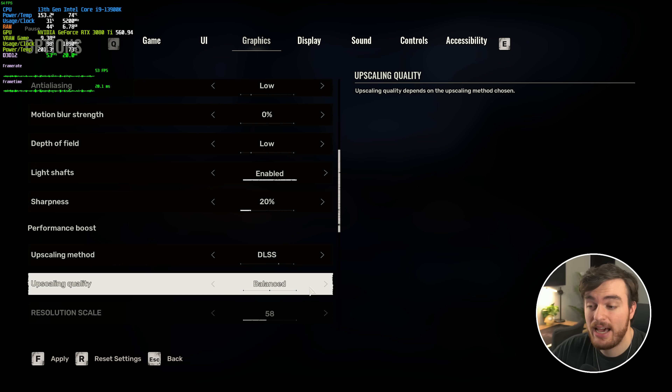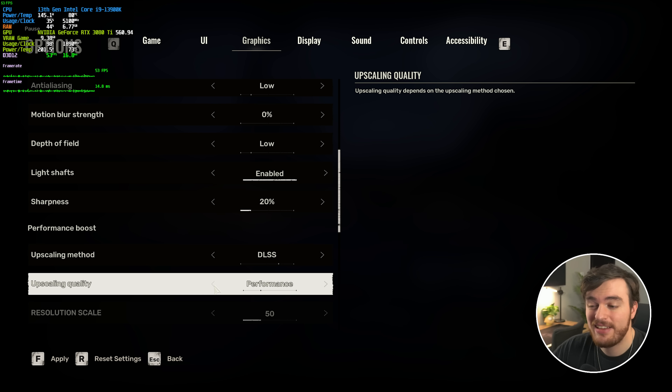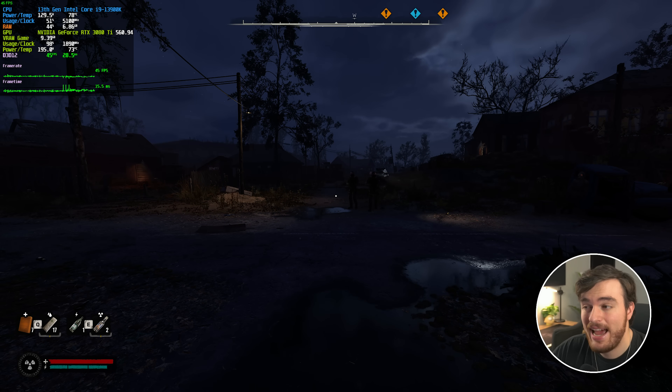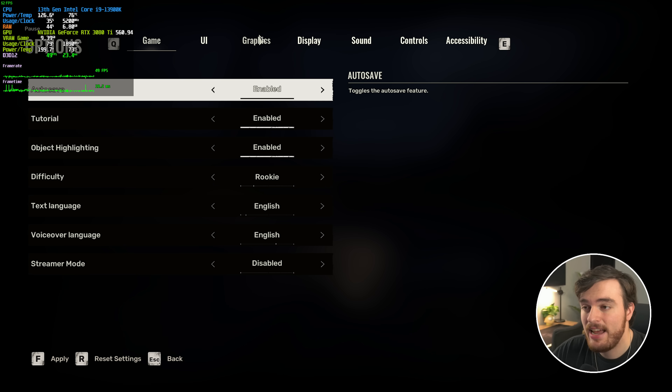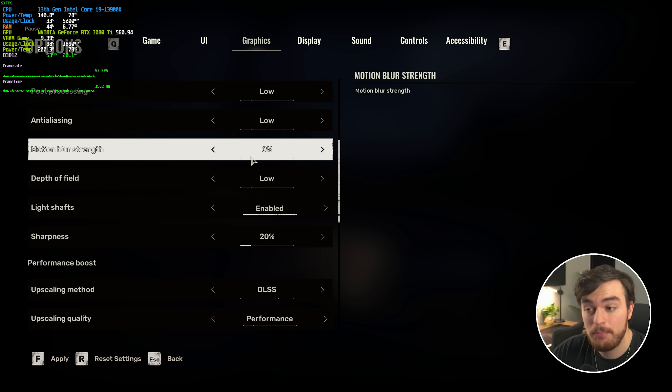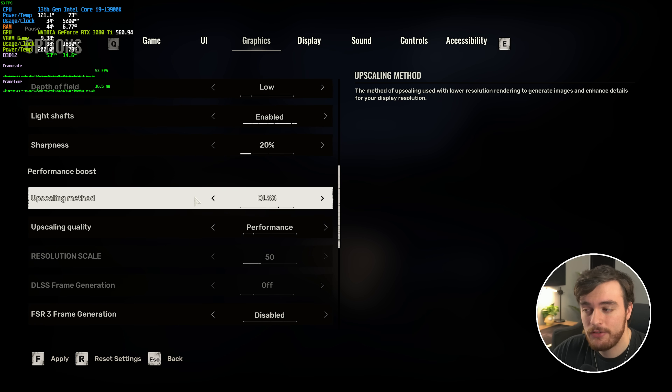Personally, I'll be playing probably at performance or balanced, just because I need that extra performance, as input latency is pretty horrible without DLSS. FSR should give you a very similar result. The one thing I would recommend lowering all the way is motion blur strength. Personally, when this is on and there's a huge amount of input latency, it just compounds that sickening feeling of things being weirdly delayed.